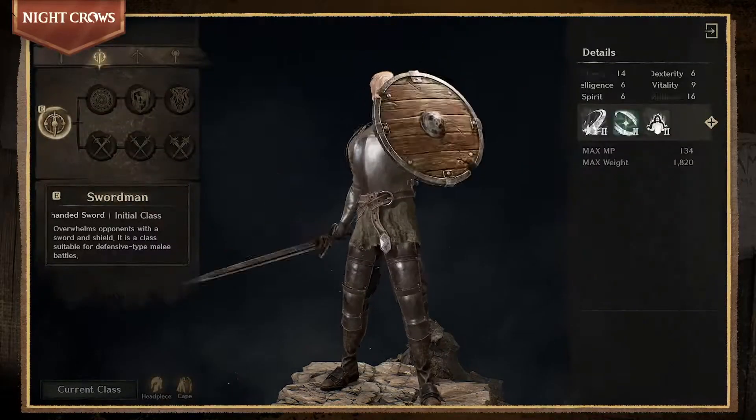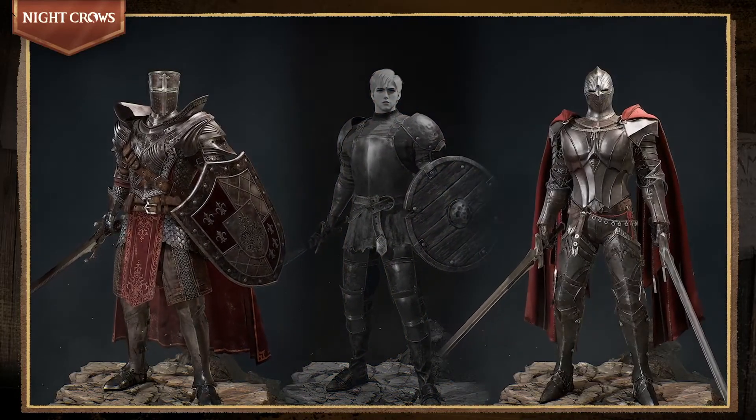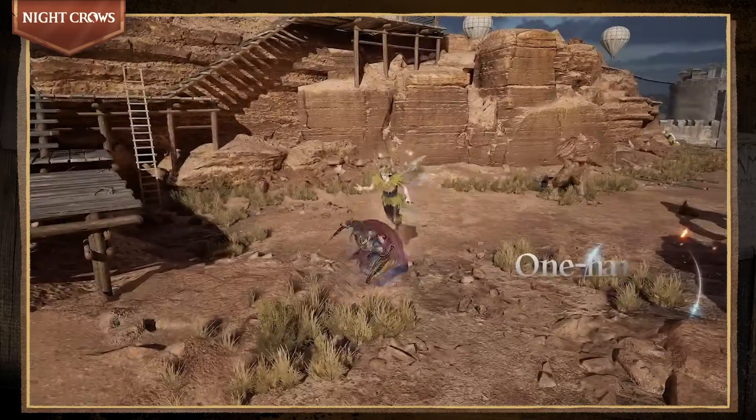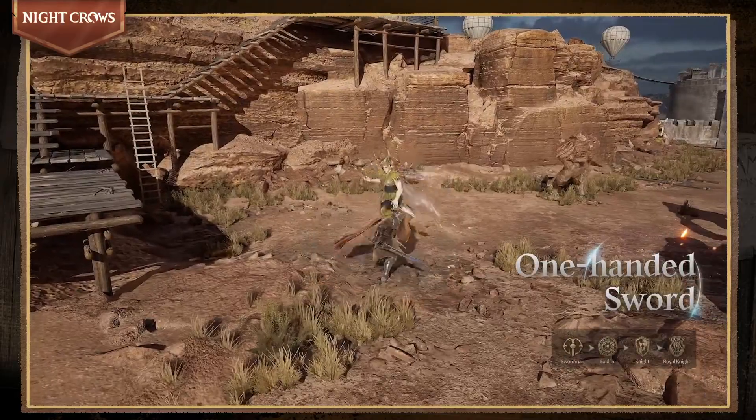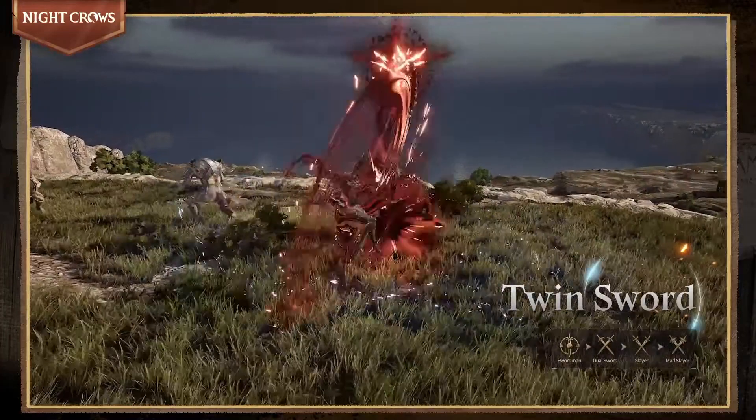The Swordman class can balance both attack and defense by choosing either the One-Handed Sword or Twin Sword. This class can use the Shield to protect both themselves and allies, or use the Twin Sword to strike fatal blows on the enemy.